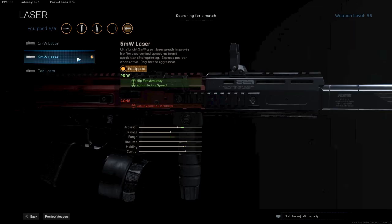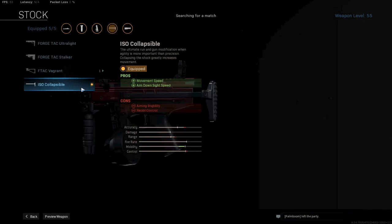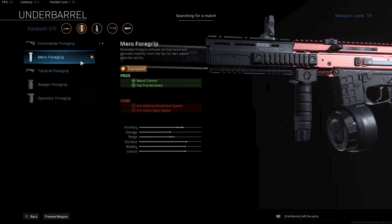After that we are using the 5mW laser for better hipfire accuracy and sprint to fire speed. Up next we are using the ISO collapsible for even better movement speed and ADS speed. After that we are using the Merc 4 grip for better recoil control and more hipfire accuracy, and of course the stealth mobility buff.